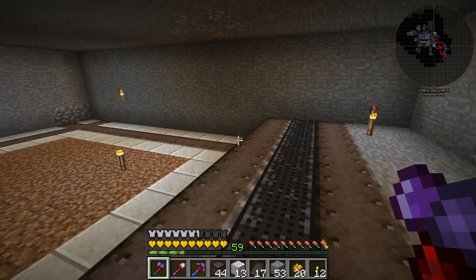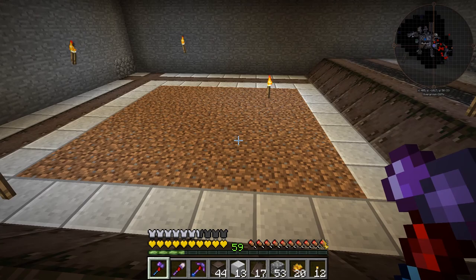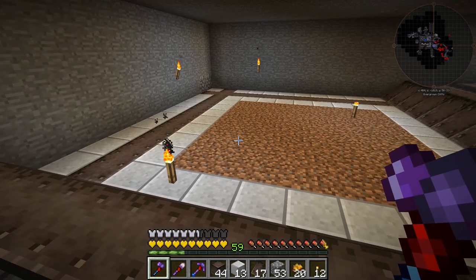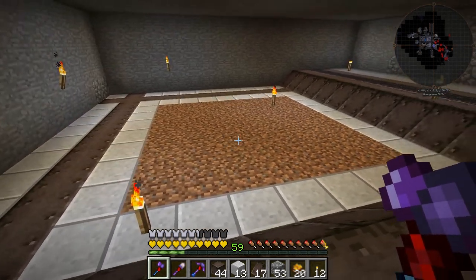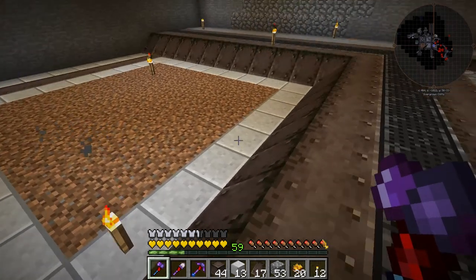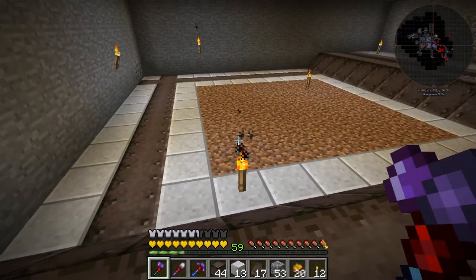It's going to go all the way around the system we have for these plots of land for farming. The plots are going to be seven by seven — that's the minimum size for the farming station we're going to use. You could expand those up to 15 by 15, but that seemed too large. We're going to do seven by seven segments, surrounded by this quarry block — very similar to what we have out there, keeping a similar style.